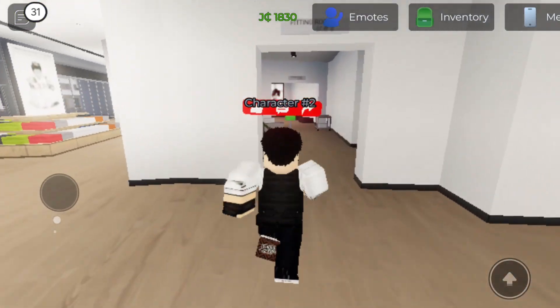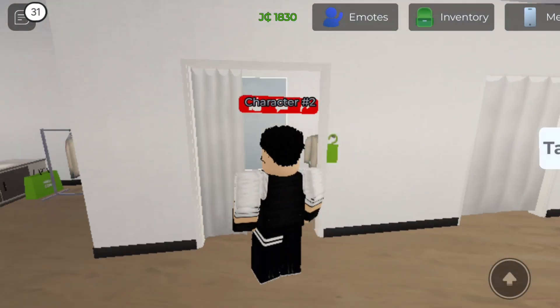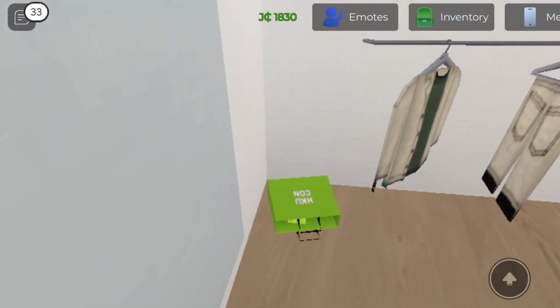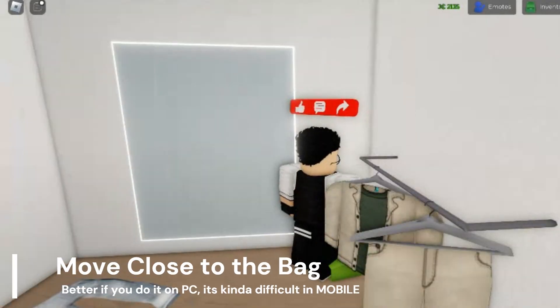Go directly inside the changing room and open the first room. There you will see the green card inside the shopping bag. Move close to the shopping bag and rotate your view until you get the bottom view of the green card.